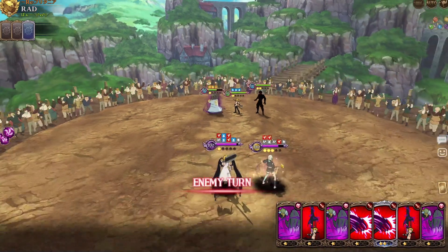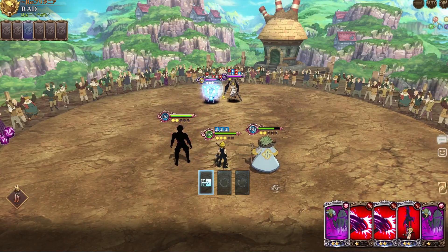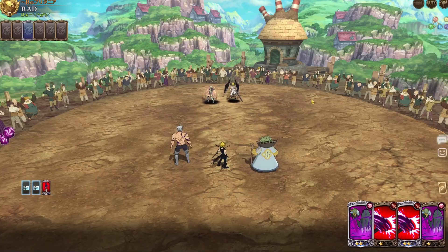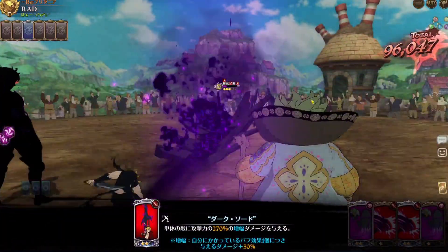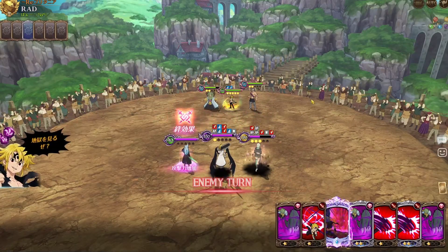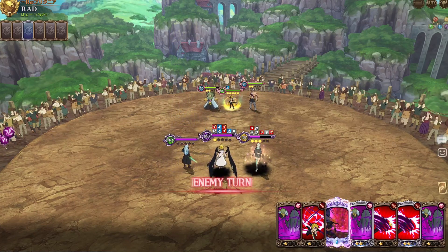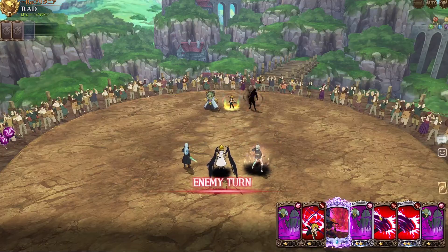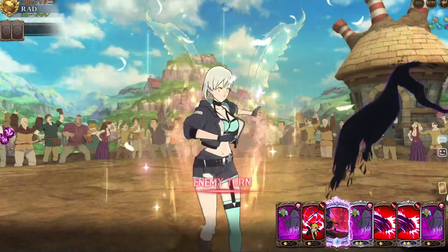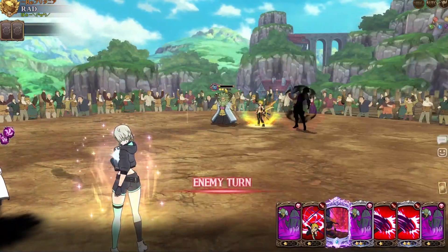Combining these cards — I'm gonna push Assault Mode Meliodas ult here. We are really unlucky with Esterosa cards. I'm gonna use it this turn. If I use it he'll give me another one just like this, but I don't have any counters for Chandler right now, so I'm going to use it — he's gonna die anyway.